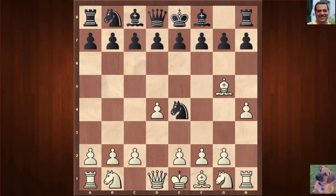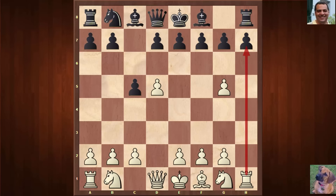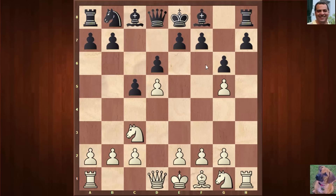Now we have the Raptor variation: h4, which has become reasonably popular over the years. h4, c5 — black is not obliged to take that bishop. It's interesting that white is keen to get rid of the bishop but gets the dynamic h-file in return. d5, and now black does grab the bishop, so we have that h-file dynamism. g6 — it seems very logical to fianchetto the bishop. Knight c3, d6 — just in case white might be interested in d6 at some point.